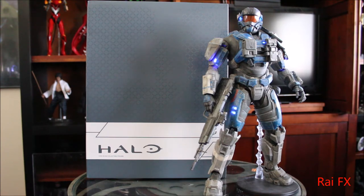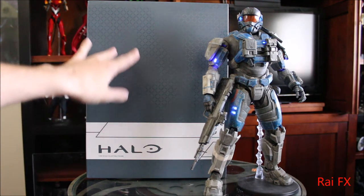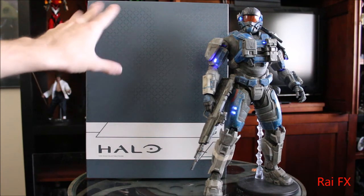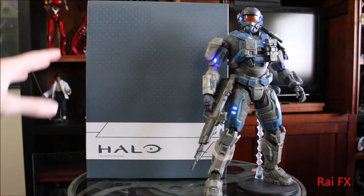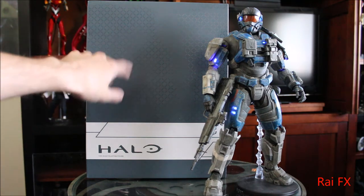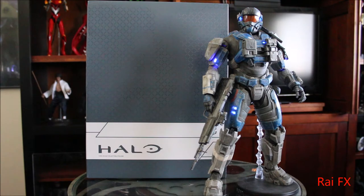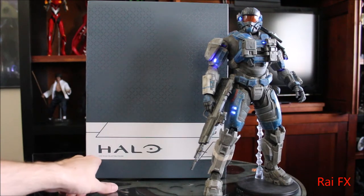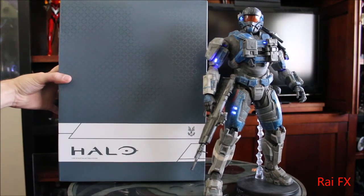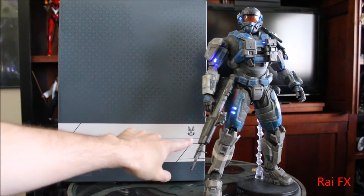First I'm going to get started on the front of the box. You can see this checkered Halo menu pattern that you see a lot when you're going through multiplayer. When it's loading you can see this checkered pattern. Halo, then 1/6 scale collectible figure. And then here we have the UNSC symbol.